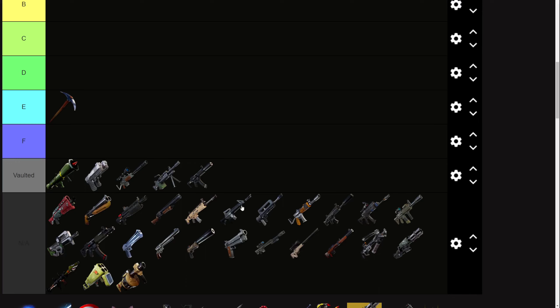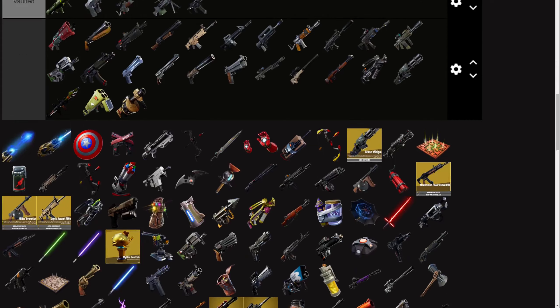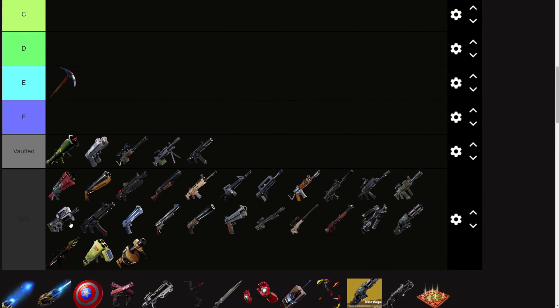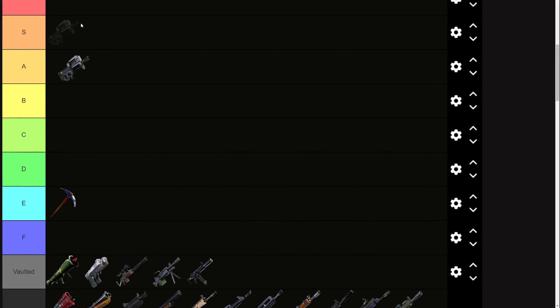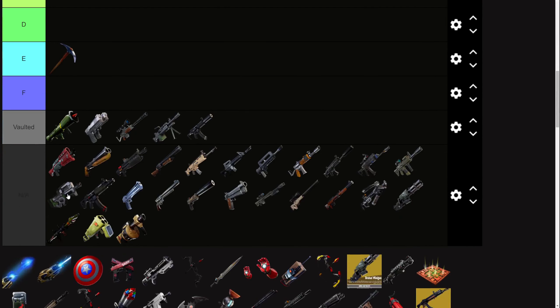With that out of the way, let's quickly go over what the tiers mean in my personal tier list. For X tier, these are weapons that are so busted you do not want them in the game under any scenario. Like the Day 1 Drum Gun or the Day 1 P90 — ridiculously broken guns that literally fulfill every single role in the game and are completely game-breaking. We never want to see X tier guns in the game.